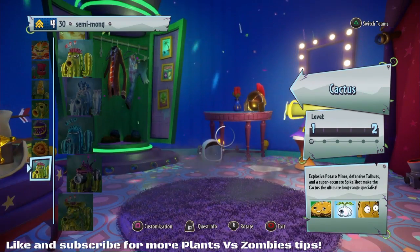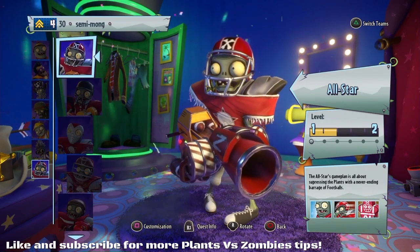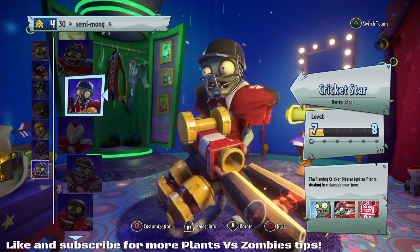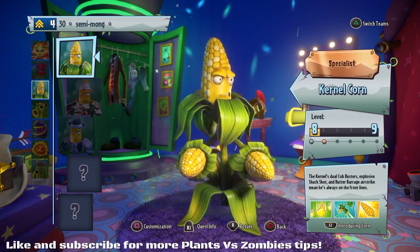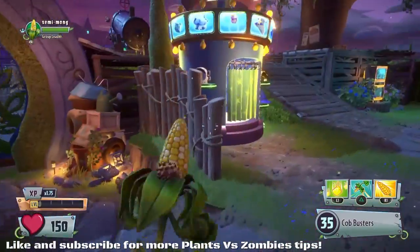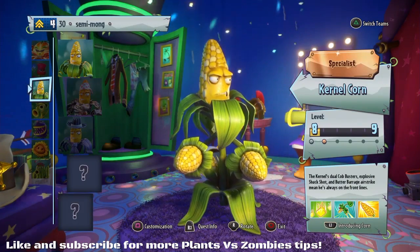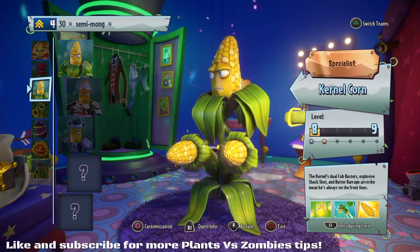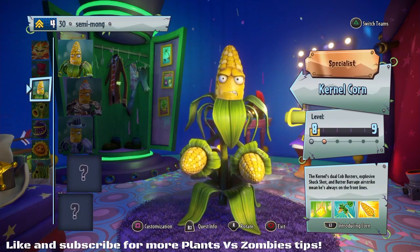You want to be sticking with the characters that are high-damaging. I usually play as an All-Star — 200 health, a giant weapon that outputs a lot of damage, crazy rate of fire. You've got the Corn with the same aspects, 150 health, really fast fire rate. Those are the two key things you're wanting for Team Vanquish: a big amount of health so you're not dying quickly, and a fast fire rate so you're outputting damage as quickly as possible.